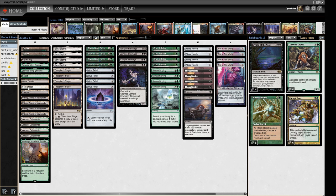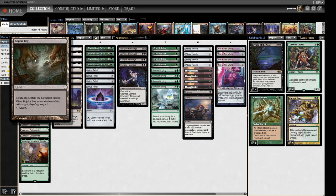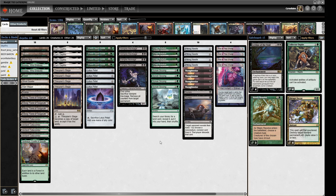We have a few silver bullets in the land base: one Surgical Extraction to give Marit Lage protection, one Ghost Quarter because with Pithing Needle on Wasteland, Ghost Quarter can take out a Karakas. We have one Bojuka Bog for graveyard hate, and two Bayou — I like having two, giving us green sources for Crop Rotation and Sylvan Scrying. We're not playing Karakas main deck; I've played without it for a while and really liked how it felt.